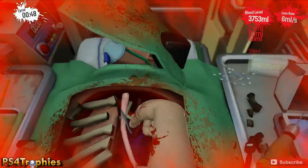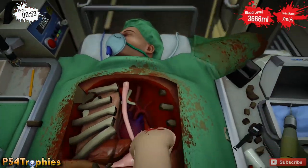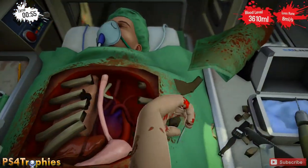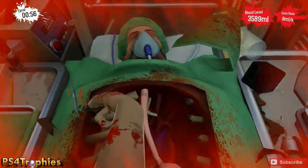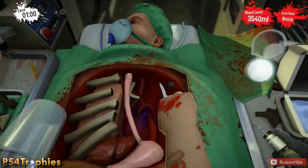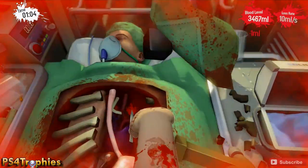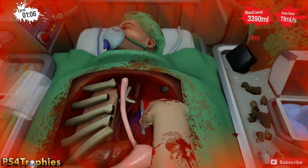You're not gonna be able to hear the heartbeat in this level, but you can see the heart actually beat in the chest cavity. Just get the arteries that are attached to it, just right above it. The heart is the purple thing, and as you can see it's much more difficult to get control in here.